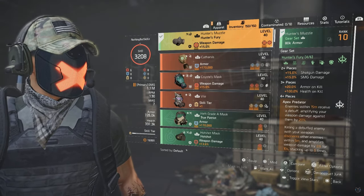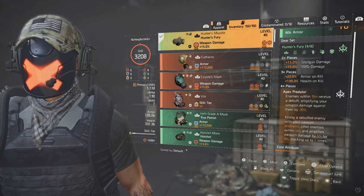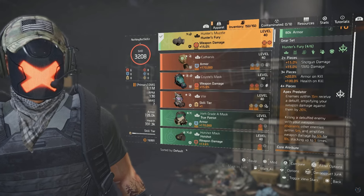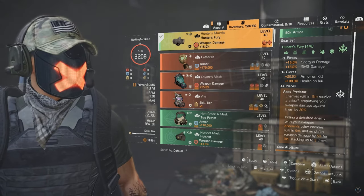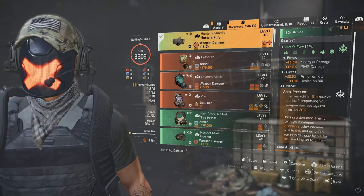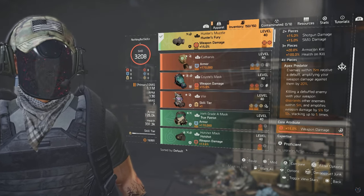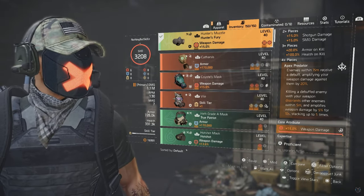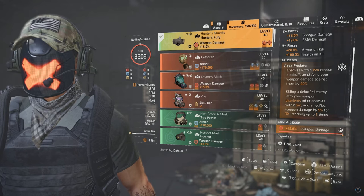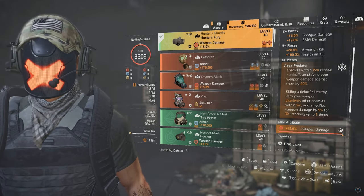For optics I have five percent headshot damage. We are running Hunter's Fury — you might ask why since there are no pistol bonuses, but the way Apex Predator works, it allows for those one-shots and we get armor on kill. The two-piece gives shotgun and SMG damage which we don't need, but the three-piece gives 20 percent armor on kill and 100 health damage. Apex Predator lets enemies within 15 meters receive a debuff, amplifying our damage by 20 percent. When we kill the debuffed enemy, it disorients nearby enemies within five meters and amplifies weapon damage by five percent for 10 seconds — stackable up to five times for 25 percent extra damage.